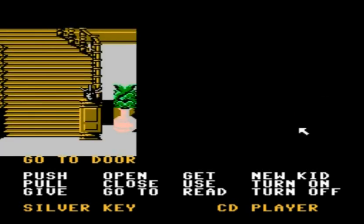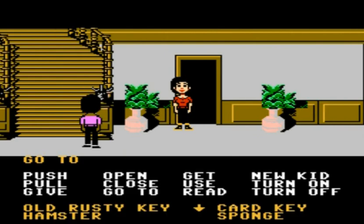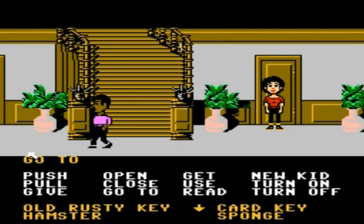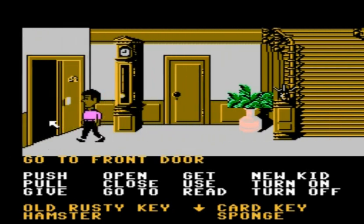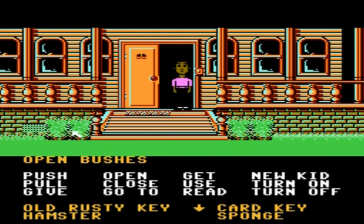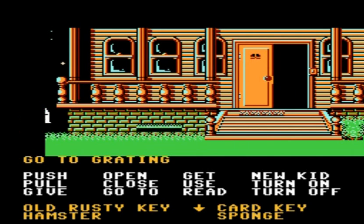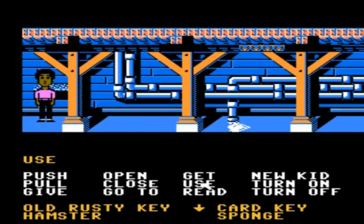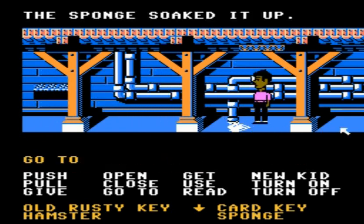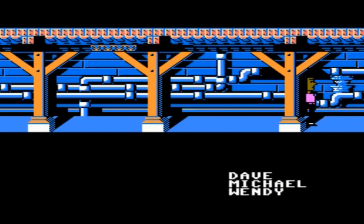Now we're going to begin trying to drain the pool area, which will allow us to get a glowing key that will let us enter the lab. With Michael, we're going to head outside — that hunk-o-matic machine we used earlier opens up this bush and the grating behind it. Once Michael's inside, we're going to use the sponge on the Puddle of Developer, which is where that grate led to earlier in the game. Then we'll switch back to Wendy.